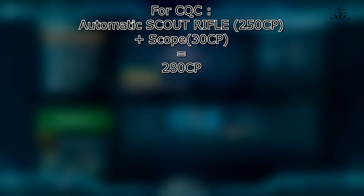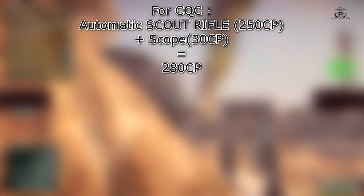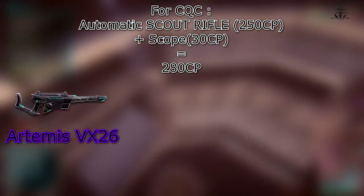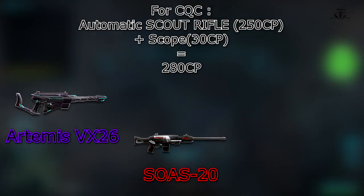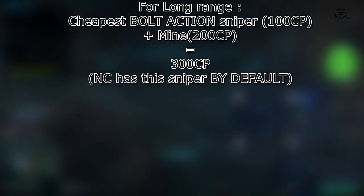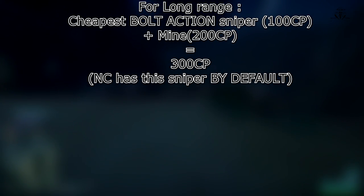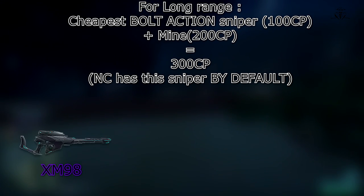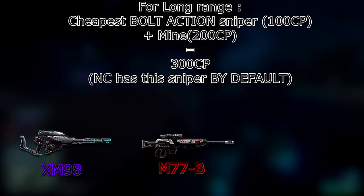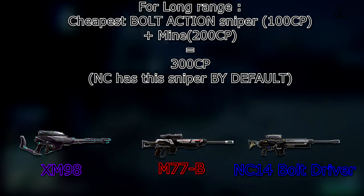Now on to the recommendations. If you want to play close quarters with your infiltrator, I would recommend you to buy an automatic scout rifle and the scope that you prefer the most. For Vanu Sovereignty, this scout rifle is called Artemis. For Terran Republic, it's the Soas. And for New Conglomerate, it's called Stalker. But in case you want to be a sniper, I recommend you buy the cheapest bolt action sniper rifle and one mine for your utility slot. For Vanu Sovereignty, the cheapest bolt action sniper rifle is the XM90A. For Terran Republic, it's the M77B. But for New Conglomerate, you don't have to buy the sniper because it's already unlocked by default.